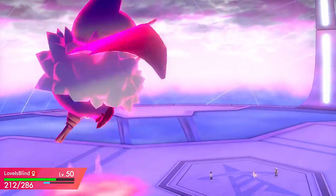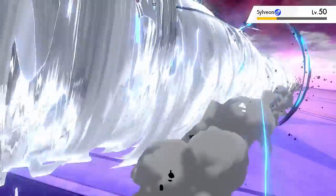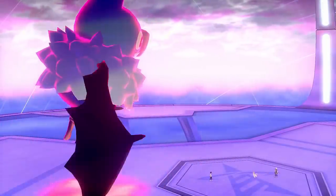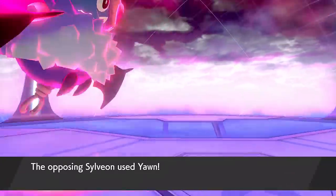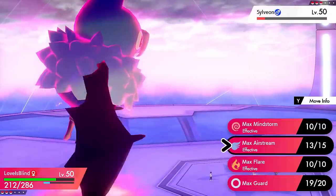So if you still run it on the Nasty Plot set and then Dynamax straight away, instead of going for Stored Power you go for some Max Airstreams. Not only are you getting faster, you're getting more stat boosts, so if you survive your Dynamax turns, you will then have an even more powerful Stored Power to use, which is so cool. So those are two ways of using that Nasty Plot set.